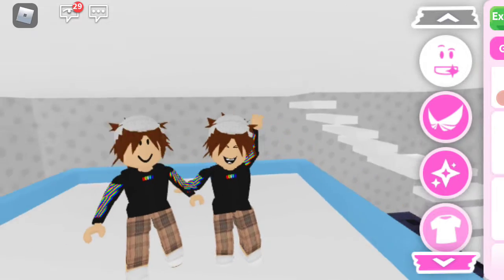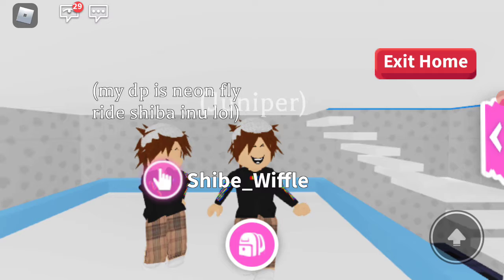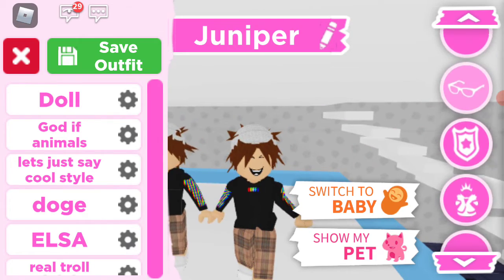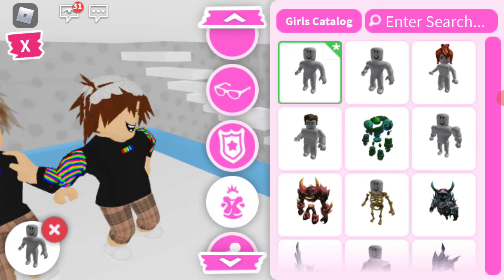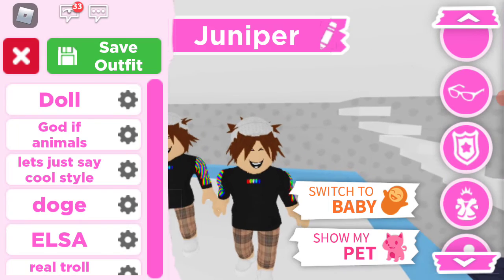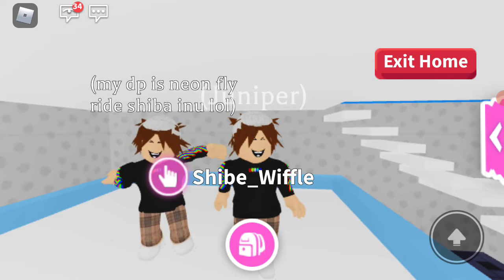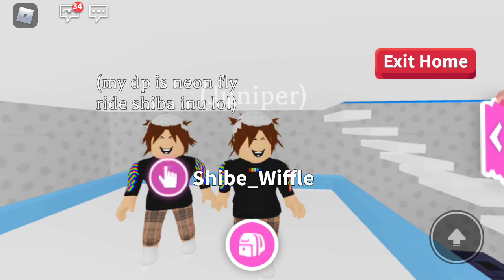Now go to your faces, click general — he laughs a lot, so I thought I would pick this face. Now go to your bodies and click the men's body right here. And that is how to become Flamingo in Adopt Me! This is super easy, I hope you enjoyed this video. I'll see you next time, bye!